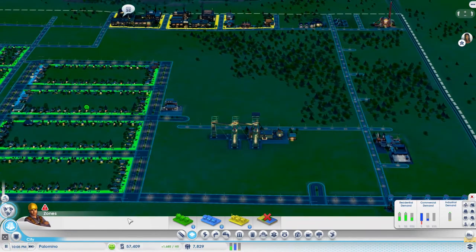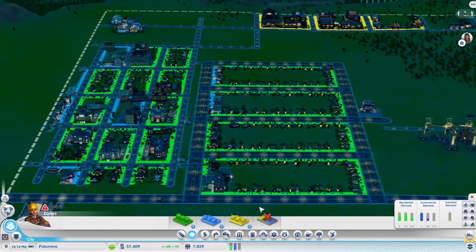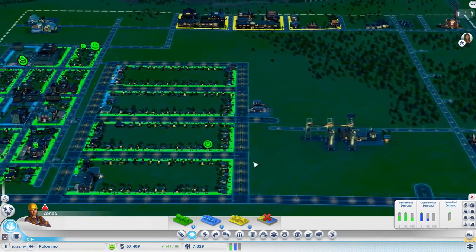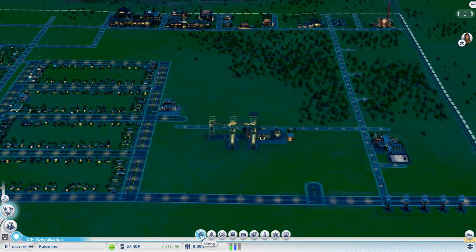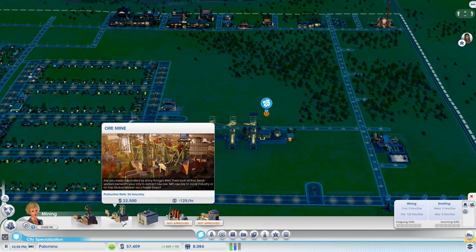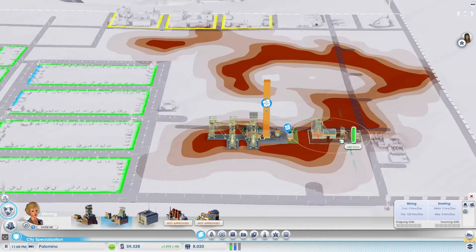The commercial demand is going down - let's hope we can get out of that situation once all these plots have been developed. Oh, we're making so much money! We can build the metals HQ, which is a great deal, or we could go for a coal mine or another ore mine here - that might be nice.